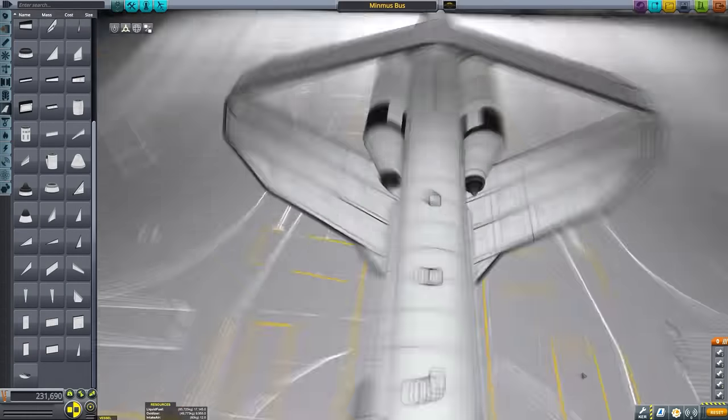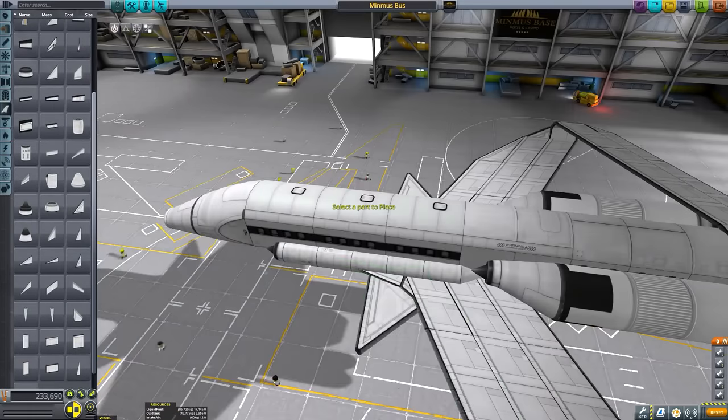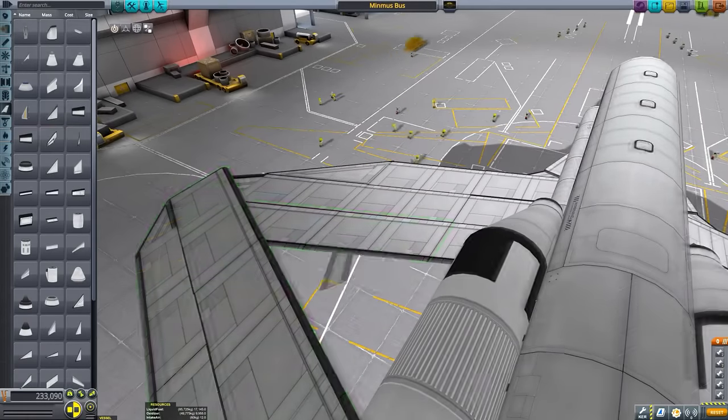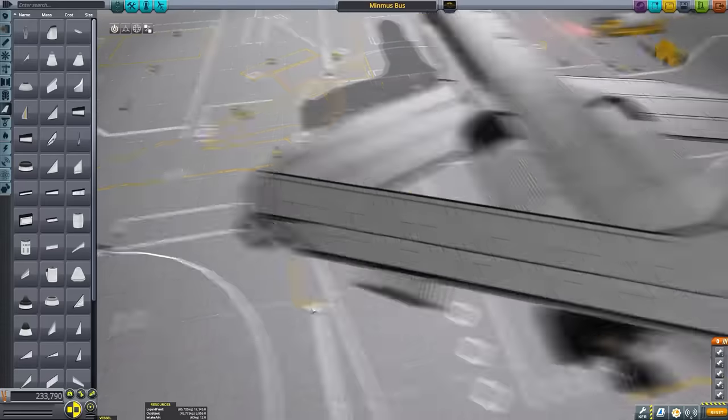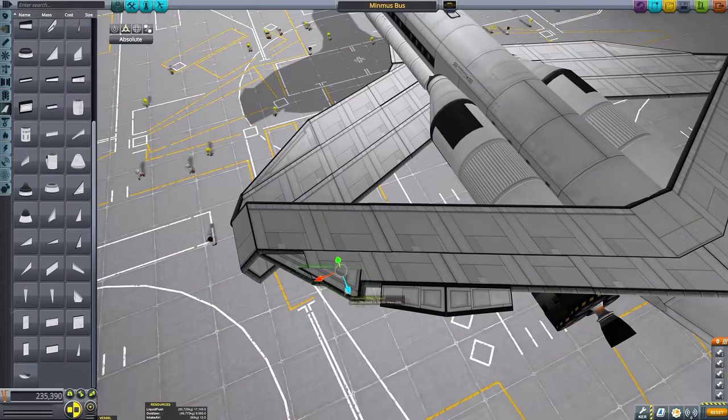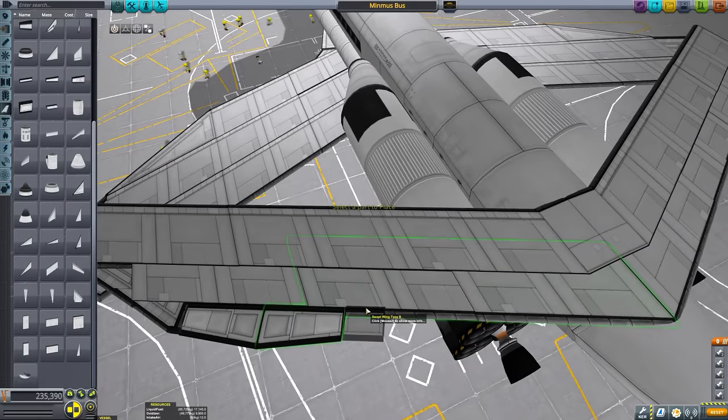It has been stripped of its command pod and one of its passenger bays just to help keep its mass nice and low to enable us to fly it to Minmus and back. However, I'd say that this is still quite a capable ship. It has capacity for 48 passengers in its cabins, as well as ample room for heavy cargo. It will probably be more like 20 passengers, so lots of room for walking around.